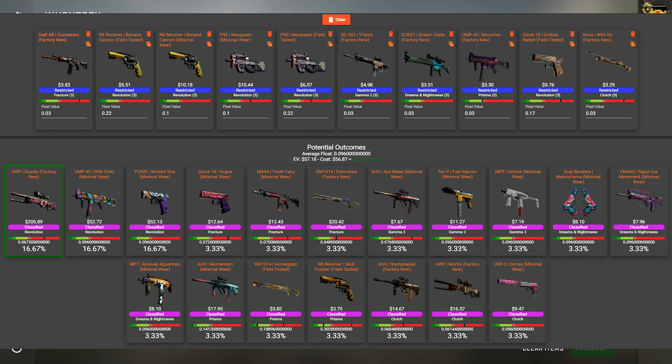On average, everything has to be below that 0.1 mark. How it essentially works is: for the field-tested pieces, the average there should be 0.17, and all the extras for the Factory New should be 0.3. That 0.3 is pretty easily attainable — you don't have to overpay. If anything, there are a lot of ones that sell for under their market value.